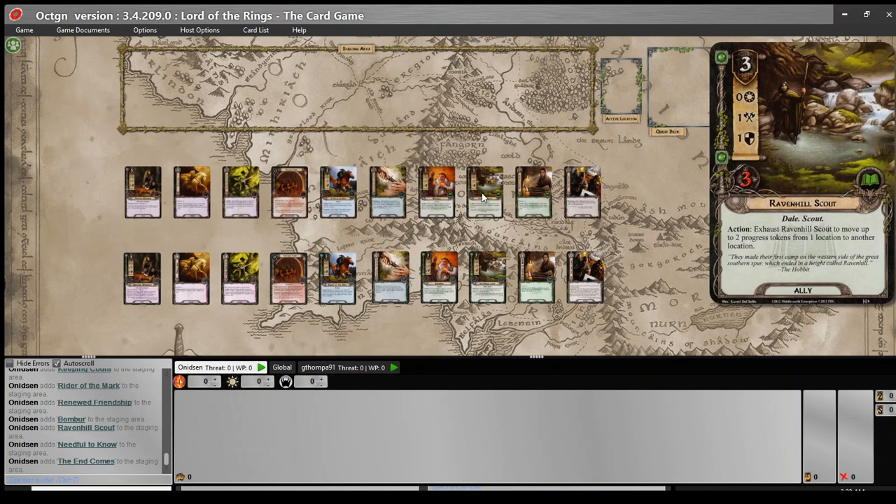Next: the Ravenhill Scout, a three-cost ally with zero willpower, one attack, one defense, three hit points — Dale and Scout traits. Action: exhaust Ravenhill Scout to move up to two progress tokens from one location to another location. This card was definitely not one that I played. Three cost for what he does is kind of lackluster. Yes, you get to move two progress tokens and could possibly clear out a location, but compared to something like the Northern Tracker or the Lorien Guide, I'd still pick those over the Ravenhill Scout. You've got to have those two progress tokens already on a location to make it work.